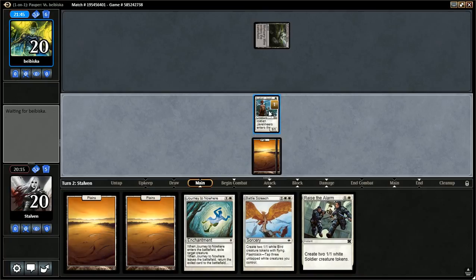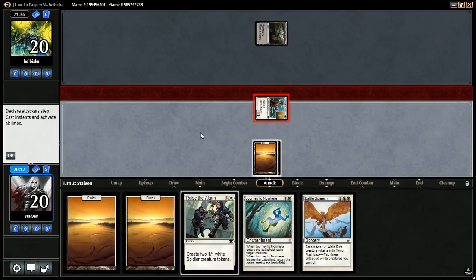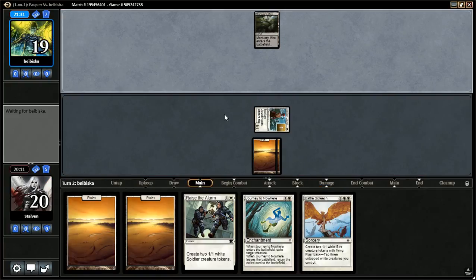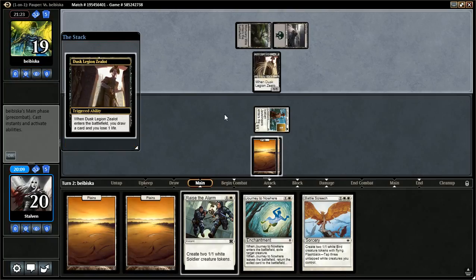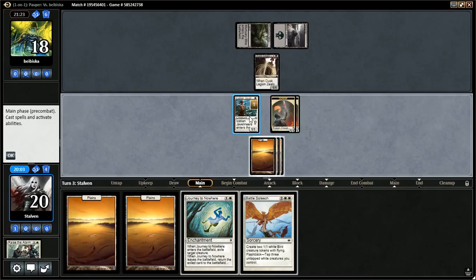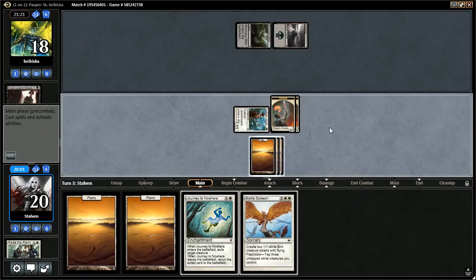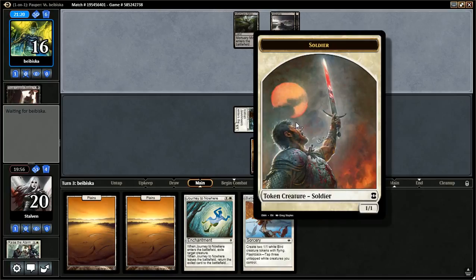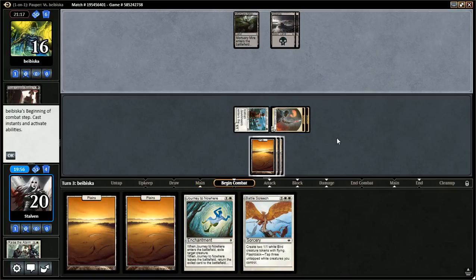We have Raise the Alarm — I think I'm going to use that end of turn. I am going to attack. We're going to use Raise the Alarm end of turn and go from there. I'm going to be one mana short on casting Battle Screech next turn, so I'll have to wait. There's the Zealot — I'll ping that with my Javelineers. Let's ping this guy, get him out of here, attack in with the soldiers. Next turn we can play Battle Screech, so that's something.